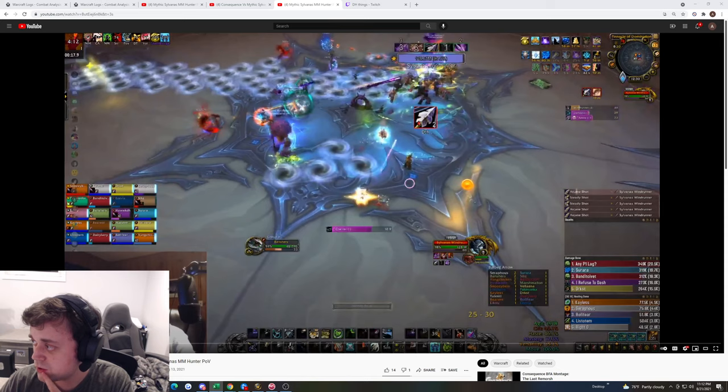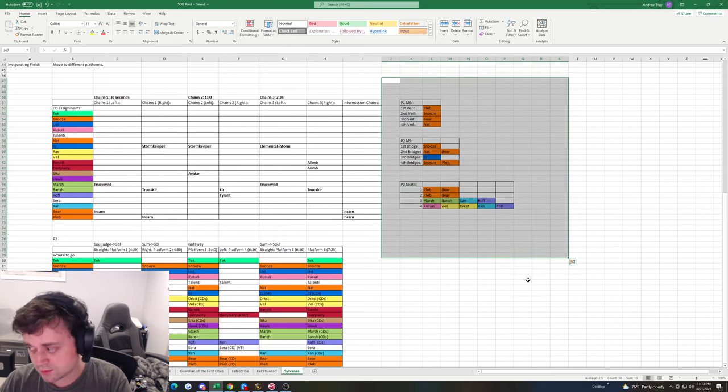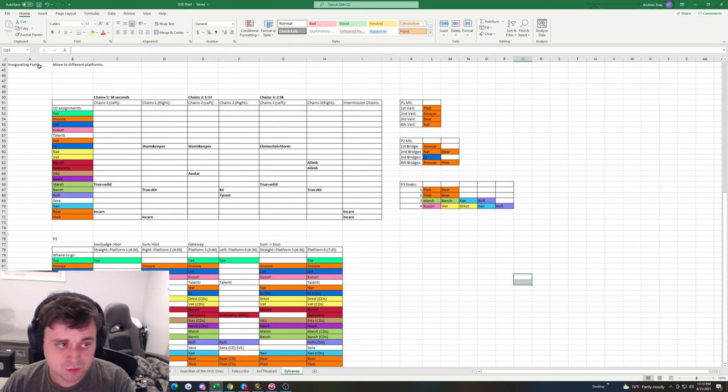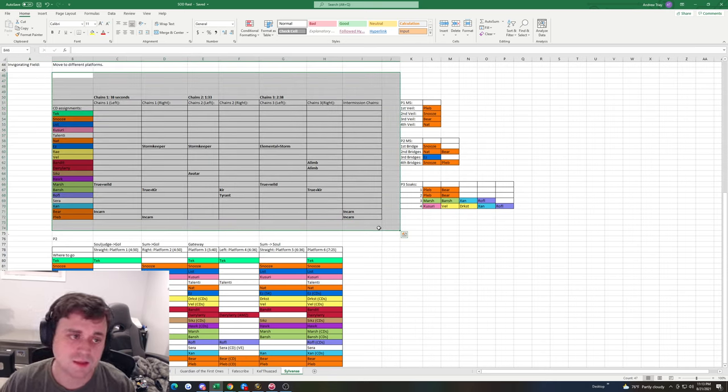I'm pulling up Sylvanas' spreadsheet. What I did before we even pulled the boss is I made this. This is P1 — a bit out of date, but what I did even a week before we got to the boss was make basically what comp I wanted and assigned things.